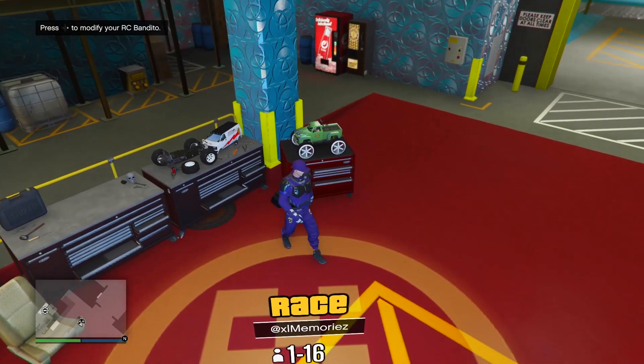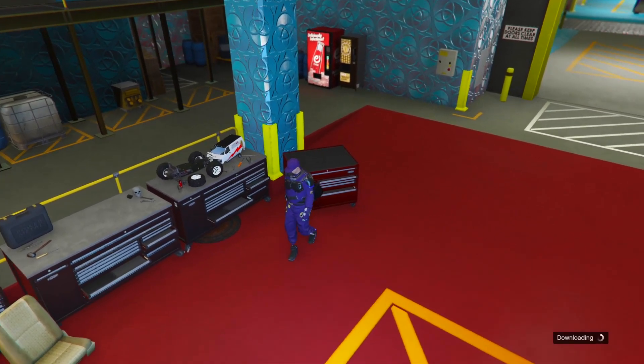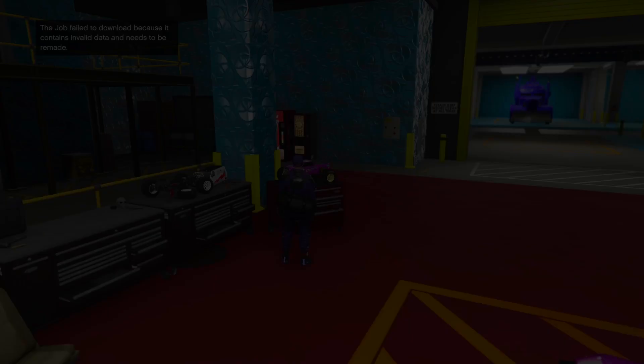Now position yourself in between the RC Bandito and the job circle, then press right on the d-pad. If done correctly you should get kicked out of the job and your RC Bandito should now have the mods from your car.